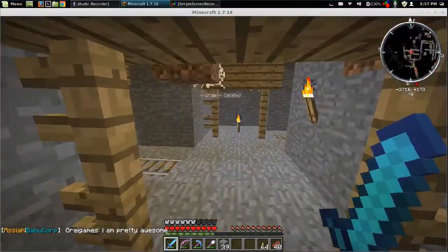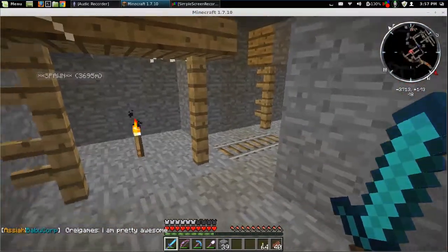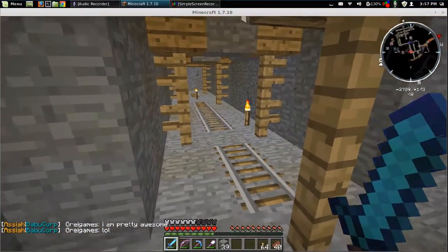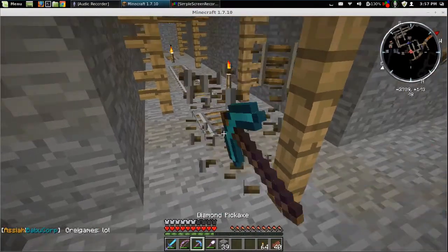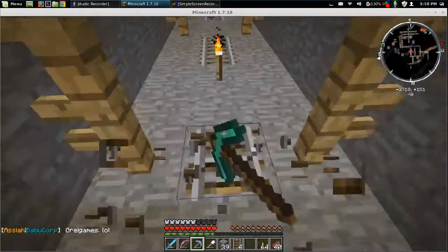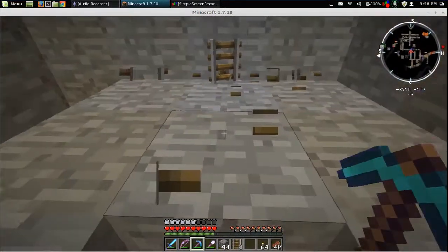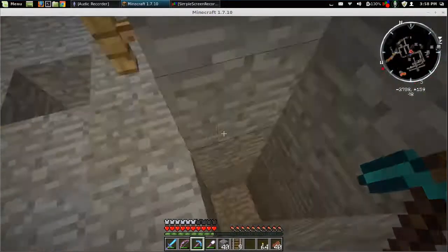Somewhere in here there is a spawner, but I don't know where or how far. Gree game says I am pretty awesome. We're gonna take this rail too because I need rail.